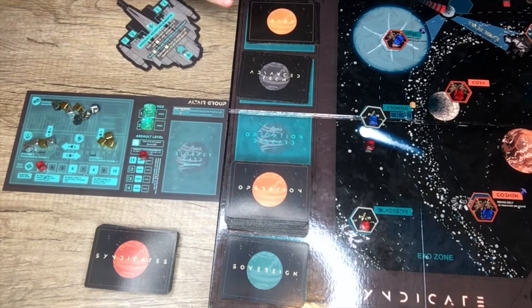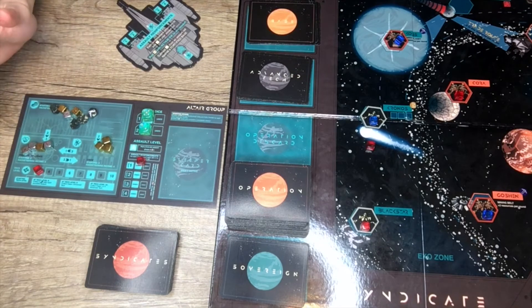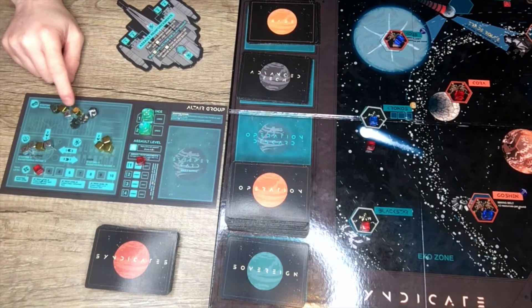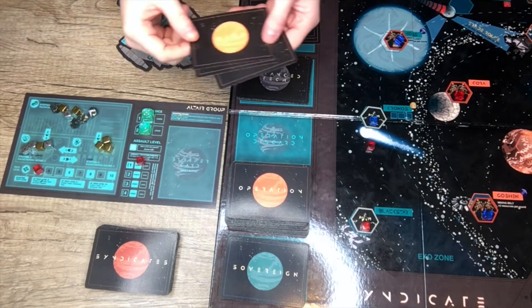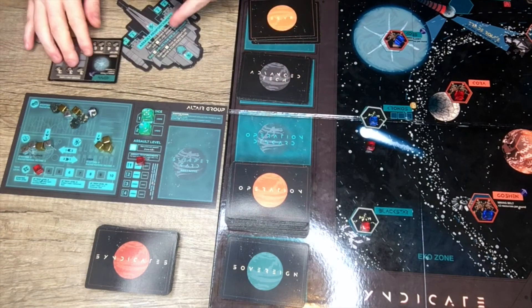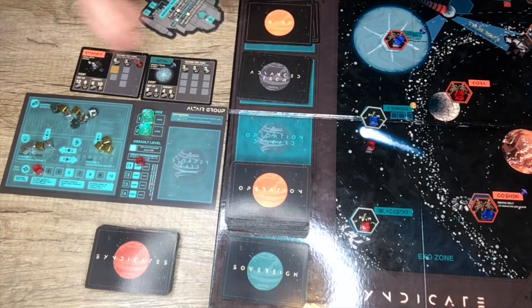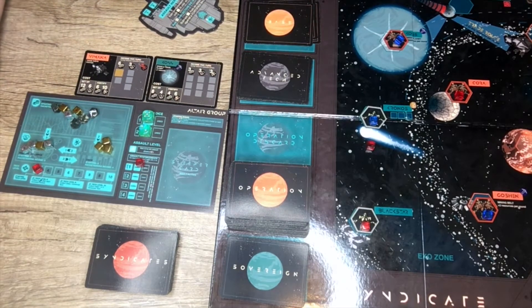Syndicate has some amazing layered components that put you at the driver's seat of an asymmetric syndicate working to collect the most sovereign credits. The way that you go about this is entirely unique to your decisions, but at the end of the day what you want is credits. You're going to be working to expand your syndicate across the known galaxy by establishing bases, which will provide residual income bonuses and allow you to get your engine started, gain more resources, and begin to take on greater feats and challenges.